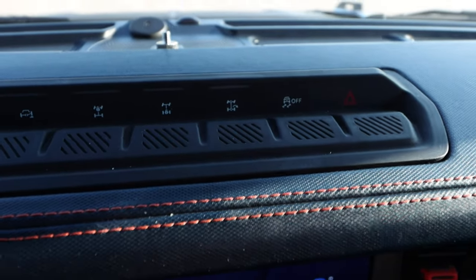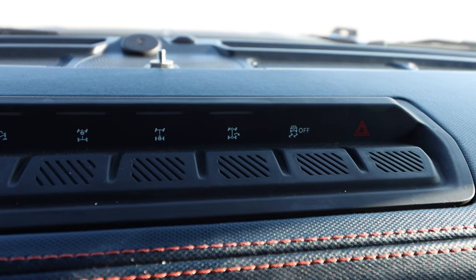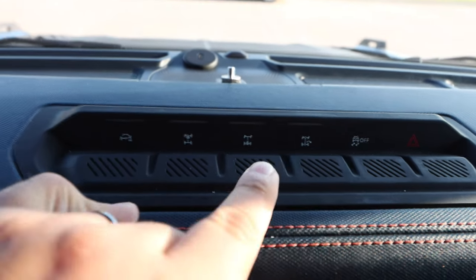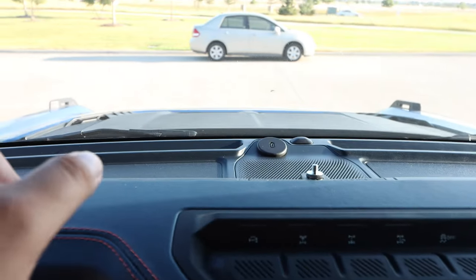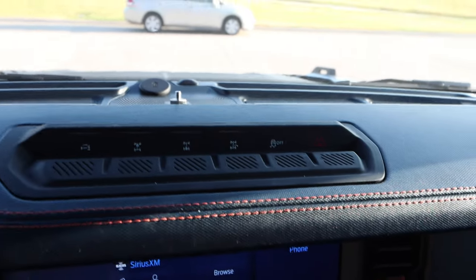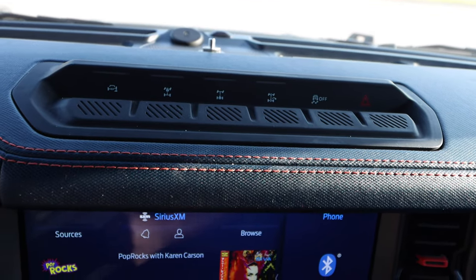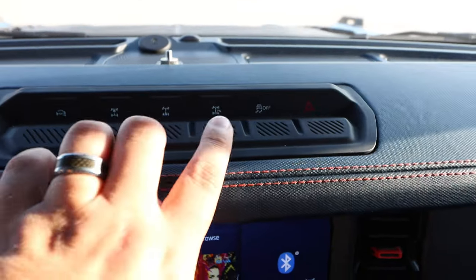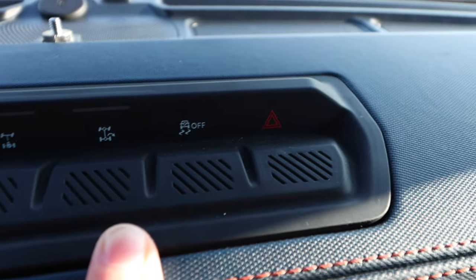My favorite button is the trail turn assist — literally turning on a dime. If you have an obstacle and need to turn really sharply, you press it, turn the steering wheel completely to one side, and when you accelerate, it holds the rear brake on that side. That locks that wheel and makes the other wheels turn, rotating the Bronco really tightly. So incredible. Then we have your fun button — especially with that 3.0 liter in here.